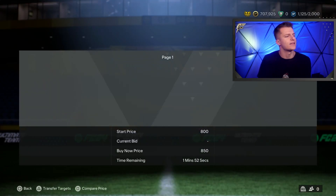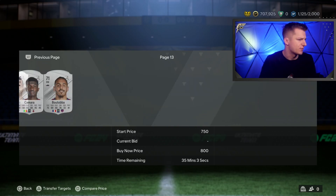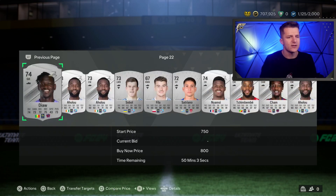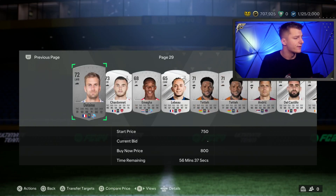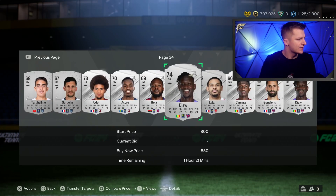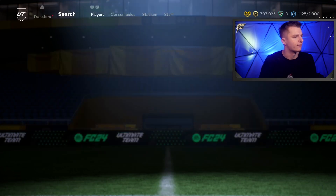The reason we want the highest number possible without there being more than one card over the hour is because we want to cast our net as wide as possible. The wider we cast our net, the more fish we can catch, and the more money we can make. If it's only at 700 coins I won't get as many deals as at 800 or 850 coins. But we can't have any cards over the hour — at 850 there are loads of cards over the hour, which means it won't work as a trading filter.